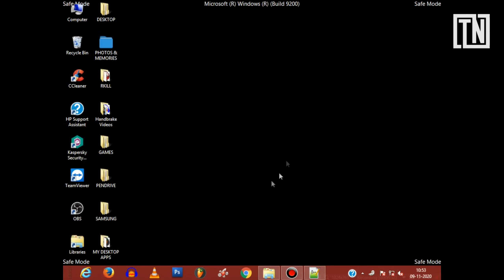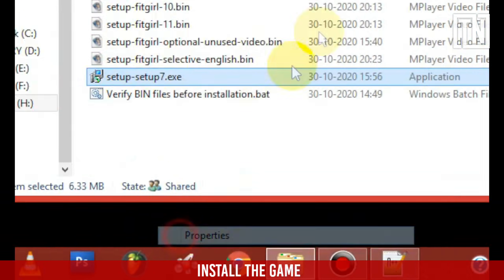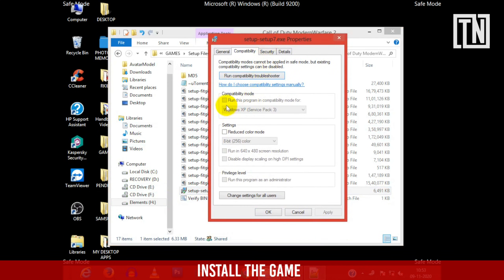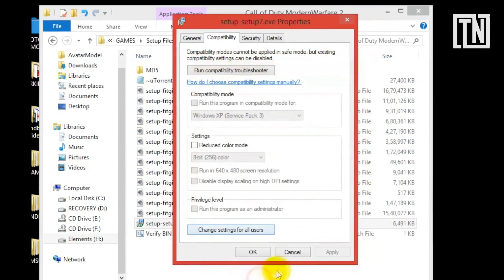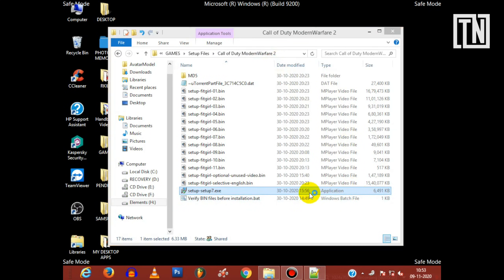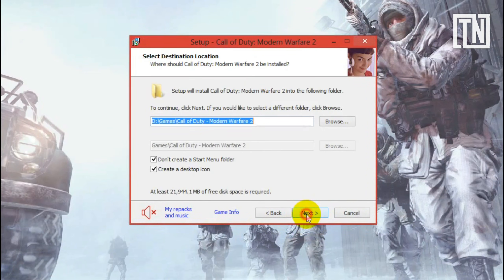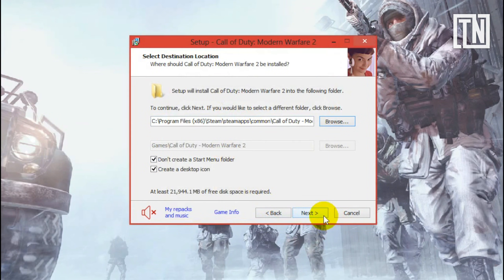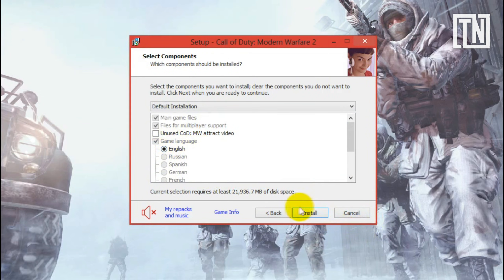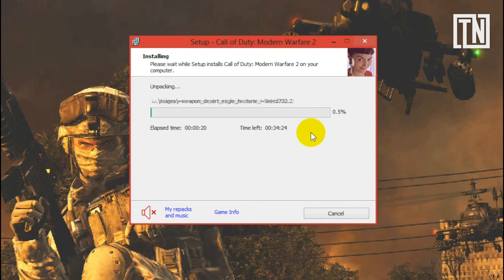After this you will be booted into safe mode. Now locate the folder where your game repack is located. Open the setup file as an administrator with compatibility mode set to Windows 7. Now proceed with the installation or extraction — you should find no issues installing it this time.